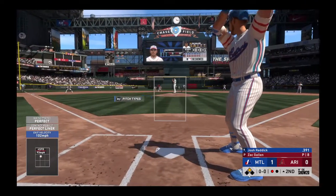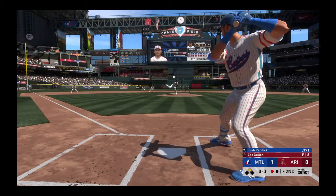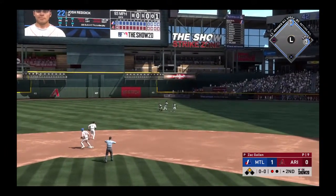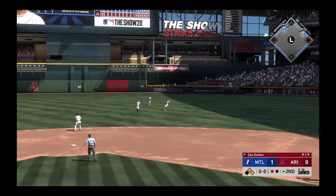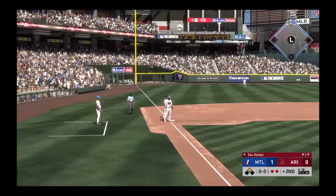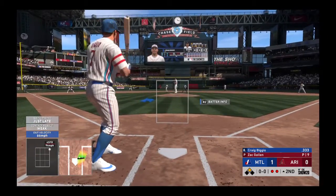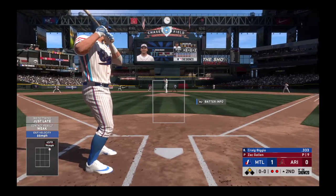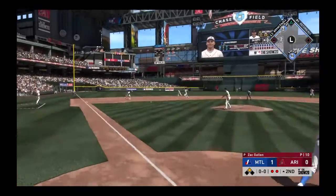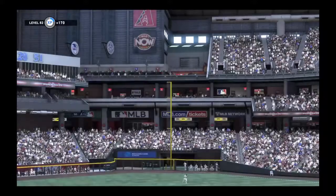Here's Josh Reddick from right field — he swings and sends it in the air to right center field. A base hit, the throw to third, the tag and they got him at third — what a throw! Now Craig Biggio — he sends it on the ground softly to the left, he's got to hurry, throw in time and the side is retired.